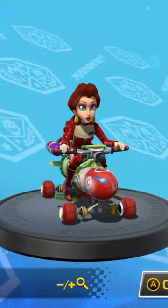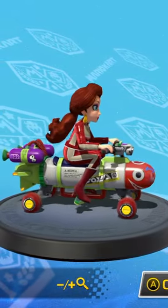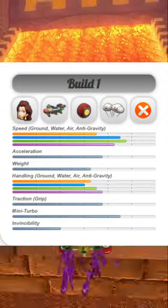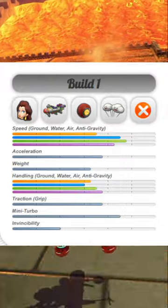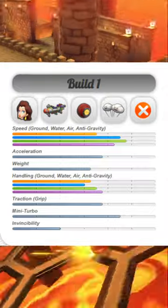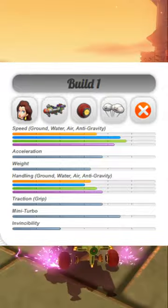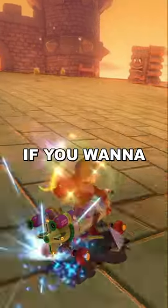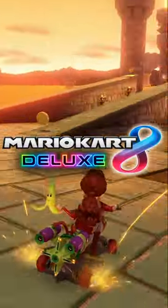The second combo showcases Pauline on the Ink Striker with the roller tires and the Clog glider. This combo is a bit faster than the Teddy Buggy one while still maintaining good acceleration. Although its handling stat is a bit rough, it's definitely sufficient enough to not pose a major disadvantage. If you want to get better at Mario Kart 8 Deluxe, be sure to subscribe!